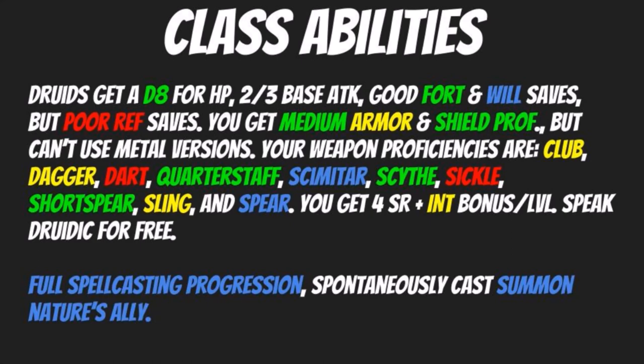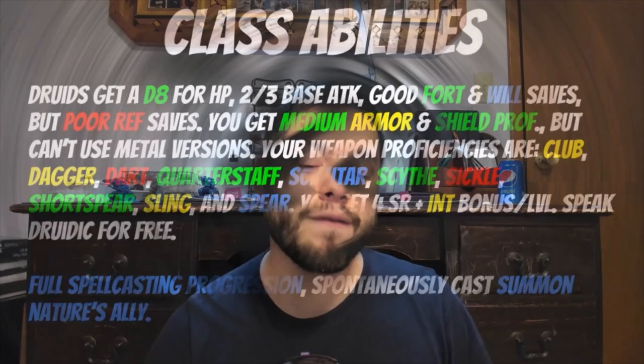You're also going to get four skill ranks plus your Intelligence bonus per level, and you start off knowing how to speak Druidic for free. Sylvan is one of the other bonus languages. And as mentioned earlier, you get full spellcasting progression, and you also get to spontaneously cast Summon Nature's Ally.